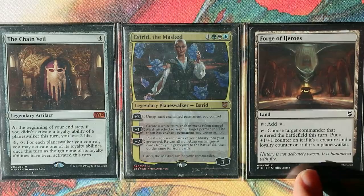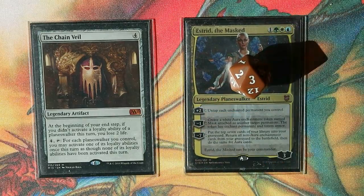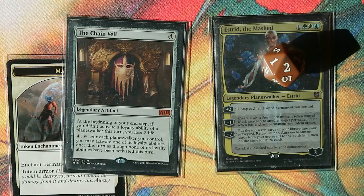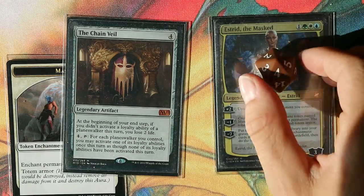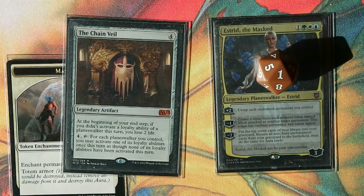If we don't have Forge of Heroes, we're in a tricky situation. If we cast Estrid from the command zone with three loyalty counters and use minus one to put a mask onto the Chain Veil, each Chain Veil and Estrid activation generates more mana. As long as you generate more than four mana from this, you generate infinite mana in the long run. However, she climbs from two to four, four to six, six to eight, and if you ultimate her she goes down to one — meaning she sticks on the board and won't go back to the command zone.